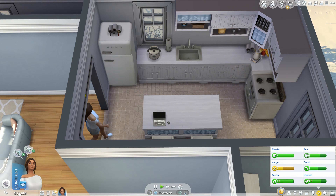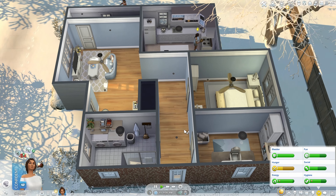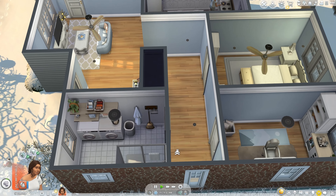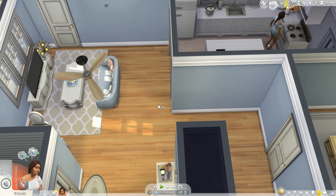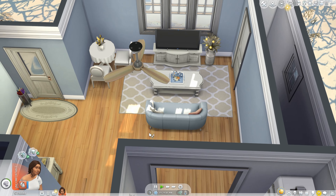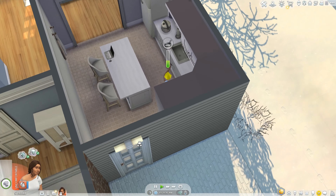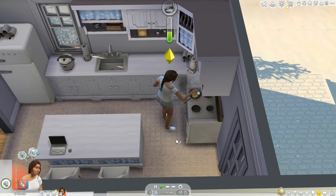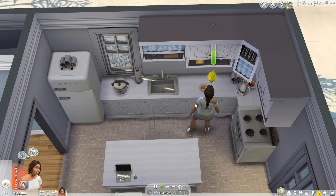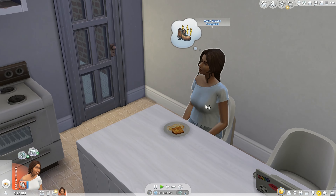We're starting off on 23,000 simoleons because I started her off from 50,000 to decorate her house. I wanted to test how well I could furnish a house using only Maxis content. In terms of her backstory, I feel like she already had a life and a previous job where she earned a lot of money, and she's just having a fresh start here in Newcrest. She's a Perfectionist and Neat sim — financially smart, prepared.